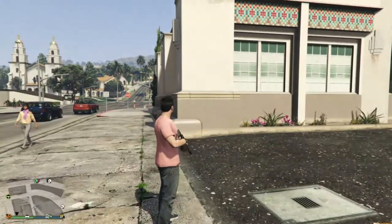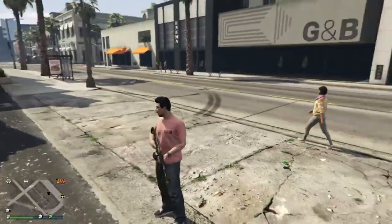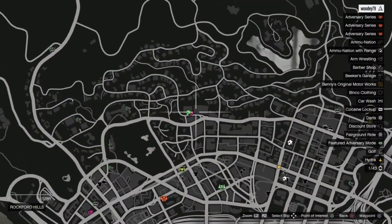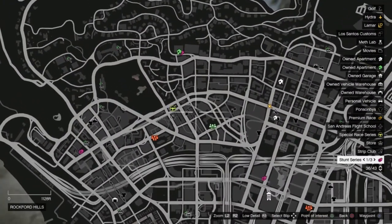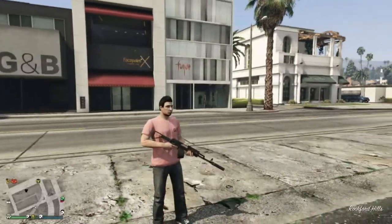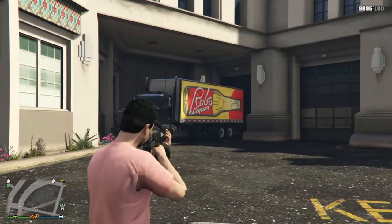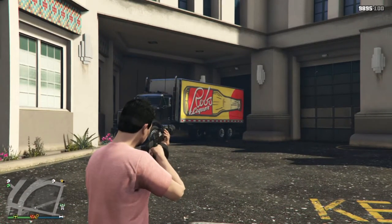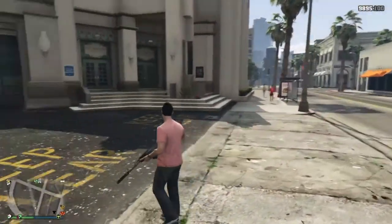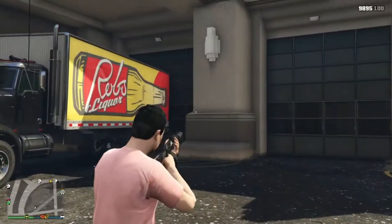Alright guys, for this glitch you're going to want to go to where I am right now on the map. This is the fire station right next to the Eclipse Towers — I'll show you the map right here. There's the Eclipse Towers, and this is where I am. So right down the street from the Eclipse Towers, you're going to want to go right here. What you want to do is find a truck like this — you can find any of these trucks anywhere in the GTA 5 map, they're pretty common.